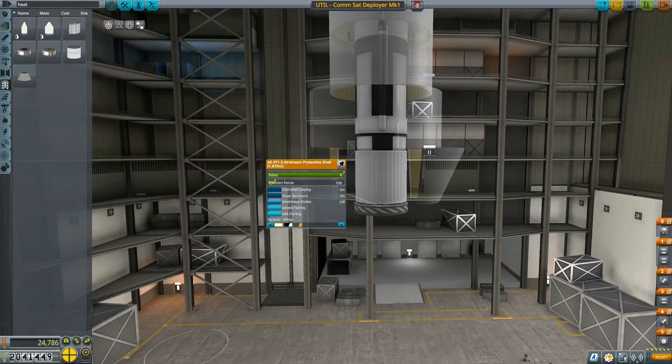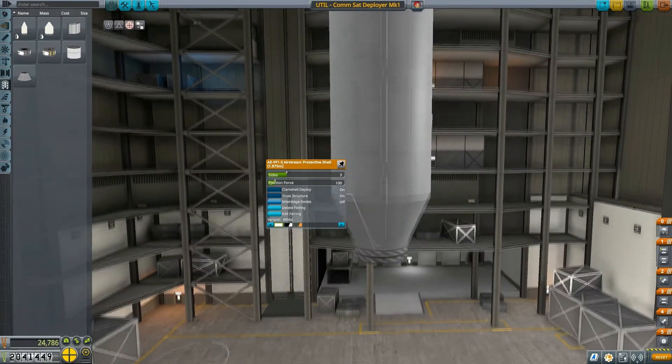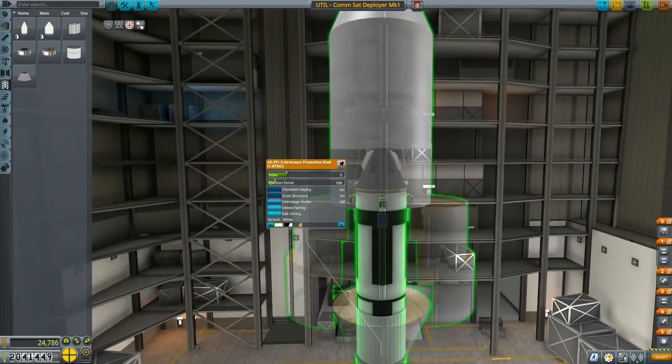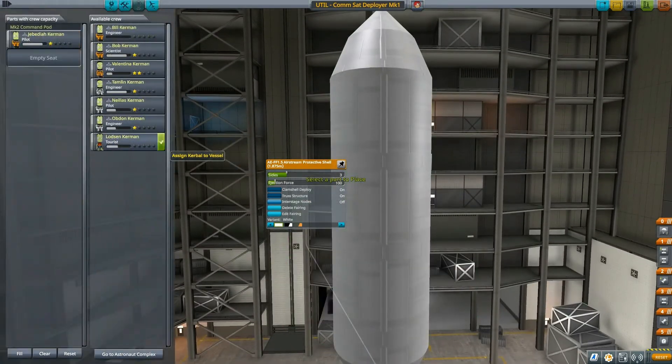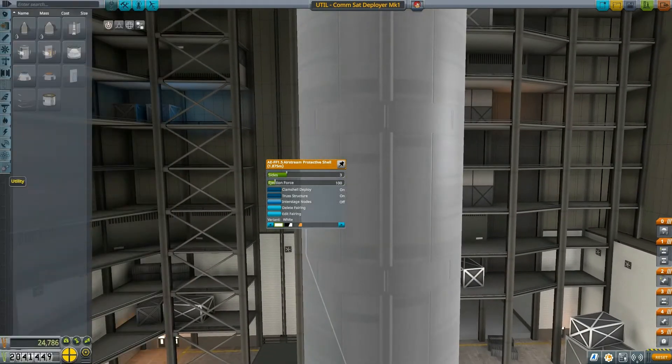In previous iterations I was running Kerbal engineering with a huge mod list and assembling everything that way, but this time I'm assembling with stock components so that you can see everything I'm doing.